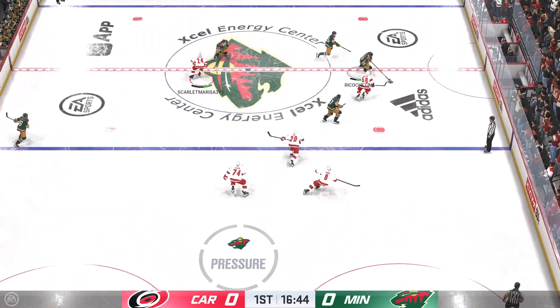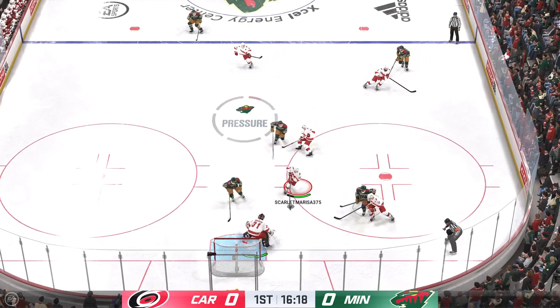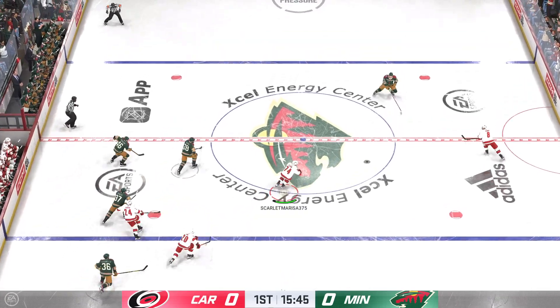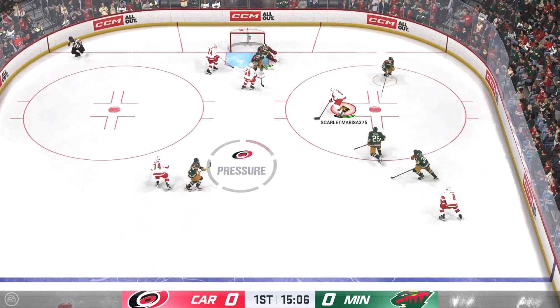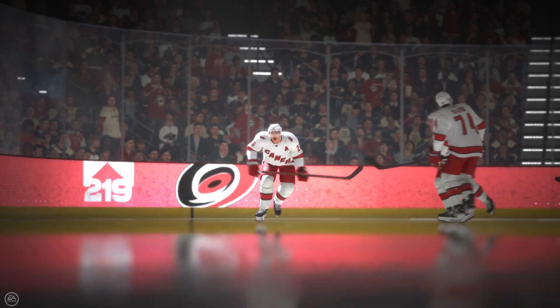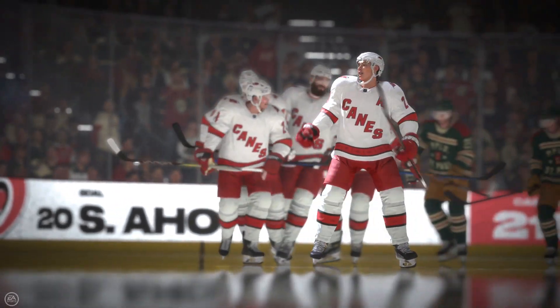Puck picked up by Hartman, goes into the middle, and that's intercepted. Taken by Aho, slides the puck to Burns. Solid check to slow him down. Moves inside — he scores! They call him Sebas! Sebastian Aho delivers!